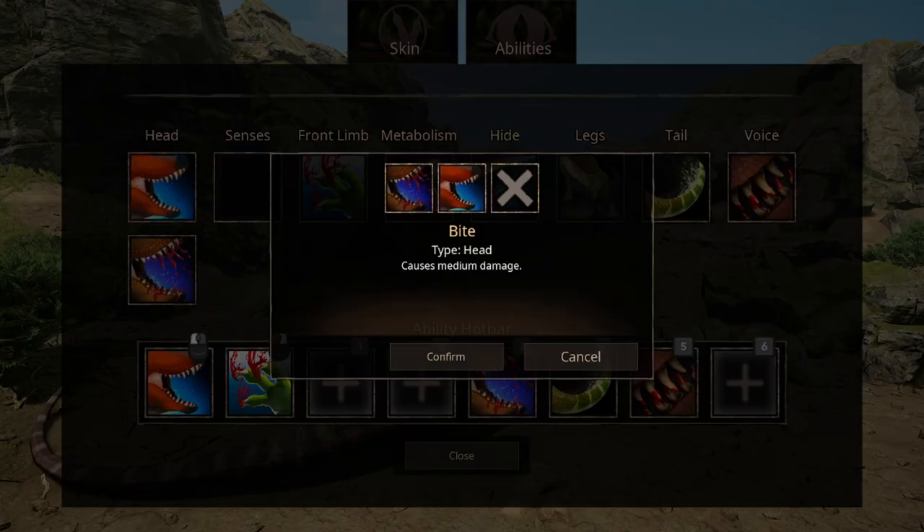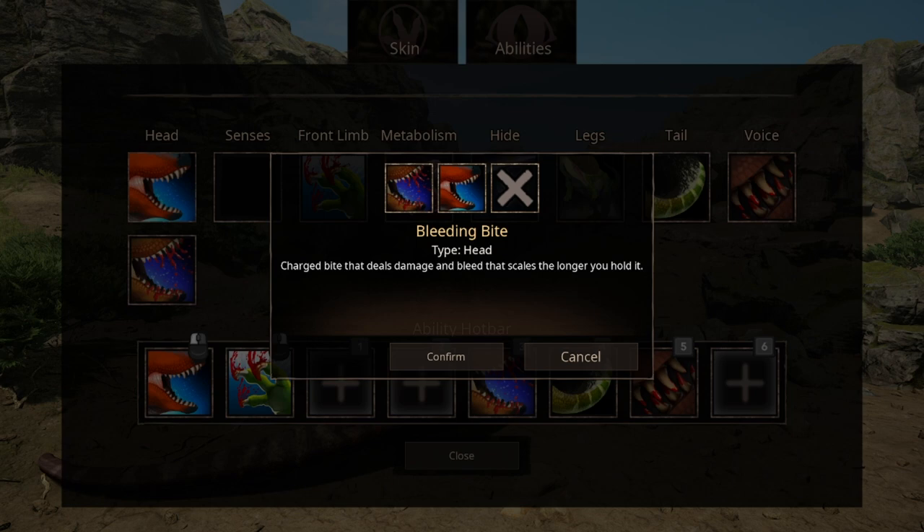For head abilities, we have two slots. The first one is the standard bite that causes medium damage — nothing too special about it, except it does a lot of damage. The other one is a charge-up bite which does bleed and damage according to how long you hold it.